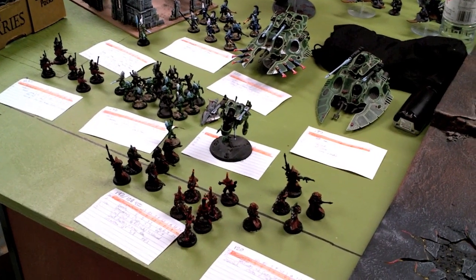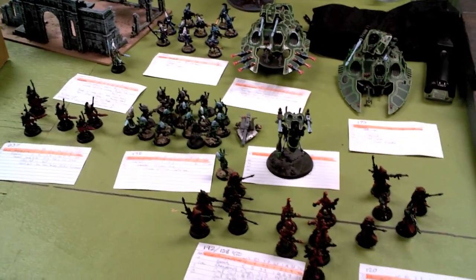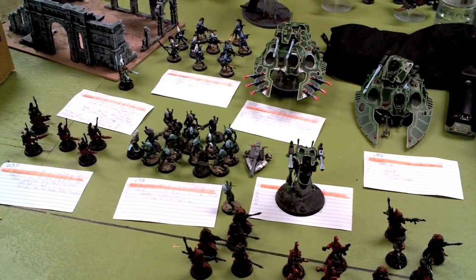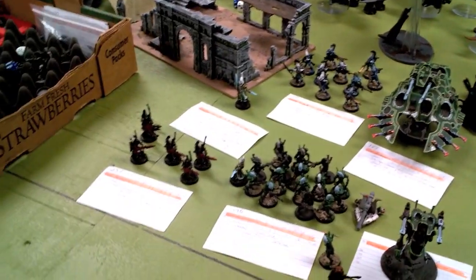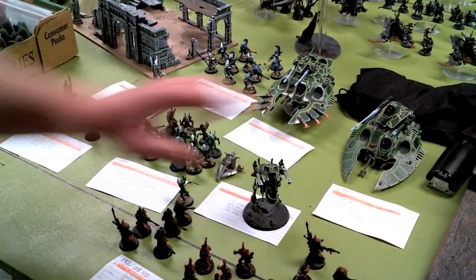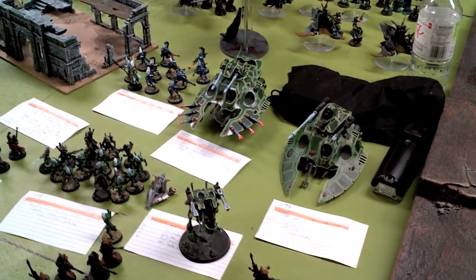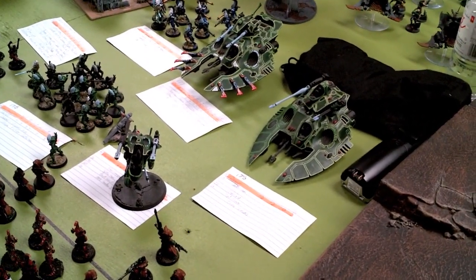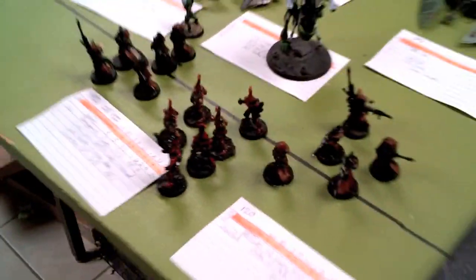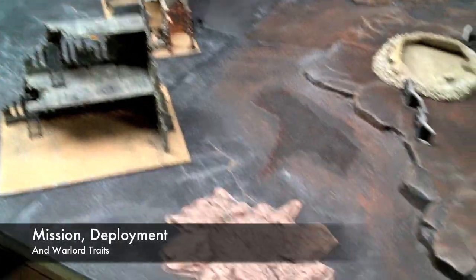Now Mark's 1,500-point Eldar list. For Troops he has 2 squads of Pathfinders, Guardians, and Dire Avengers, plus his Farseer with Fortune and Guide, a heavy-hitting unit of Dark Reapers, and 1 War Walker. The Dire Avengers will be in the Wave Serpent with the Farseer, and the Fire Dragons will be in his Falcon — the Fire Dragon unit has a Flamer. We haven't rolled for mission yet; we'll be right back with deployment. We are playing Big Guns Never Tie with a Dawn of War deployment.